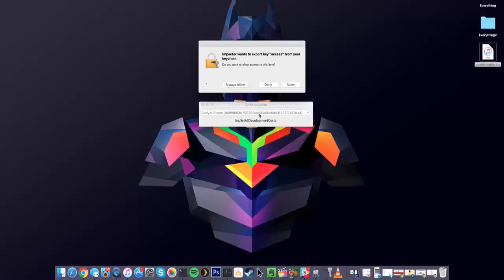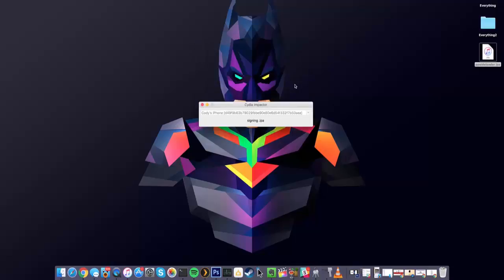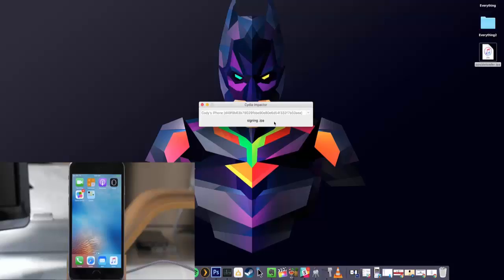You may get a pop-up saying Impactor wants to export key access from your keychain — go ahead and allow that. It's going to sign the IPA with your Apple ID and install it directly onto your device. You don't have to download Xcode, download a clean IPA and patch it, or sign it separately like in the last video. This is a pre-patched IPA. Just drop it on Impactor and it installs on the device — it should show up on your springboard pretty quickly.